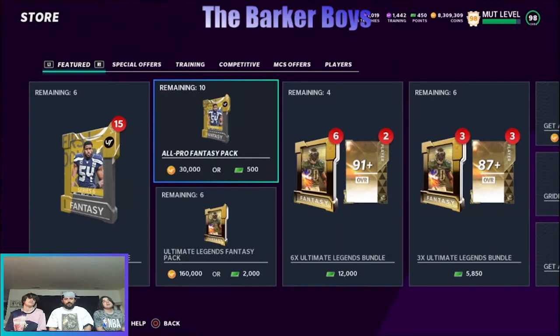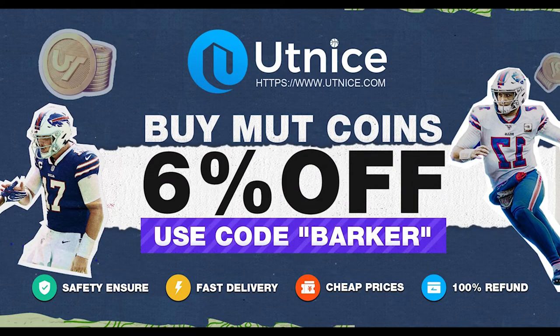If you guys need some coins, head on over to UT Nice and use code BARKER — get 6% off. Cheapest, fastest coins. And speaking of UT Nice, we got golden tickets coming into the game. If you need Madden 21 coins for anything, head on over to UT Nice coins. Get 6% off when you use code BARKER and help out your boy and upgrade your team. They got the fastest, cheapest coins out right now. Use code BARKER and get that ultimate team looking nice.